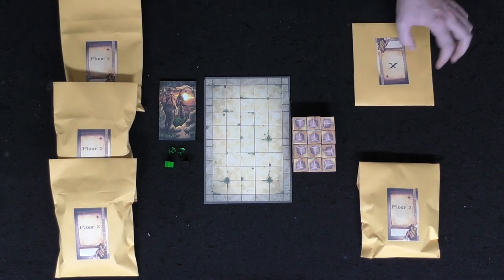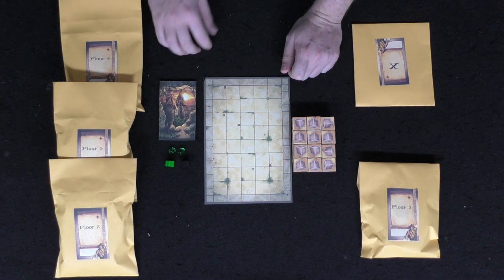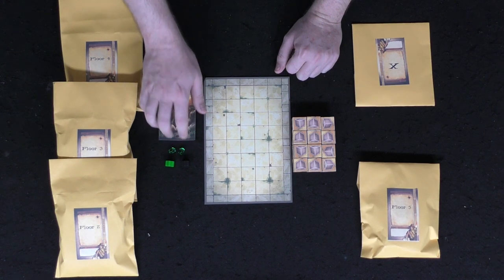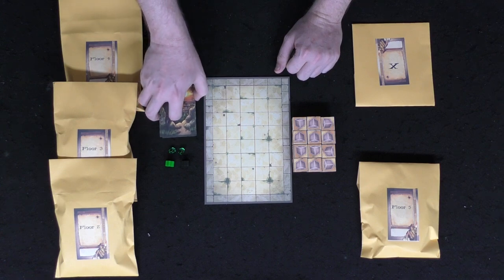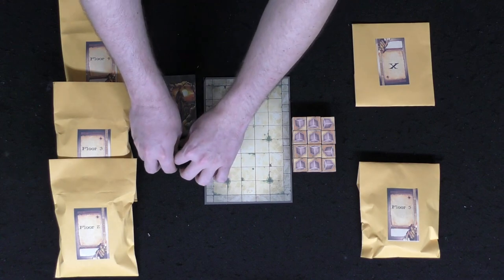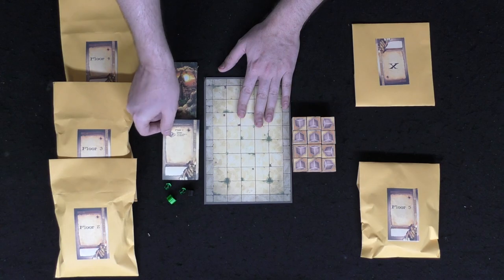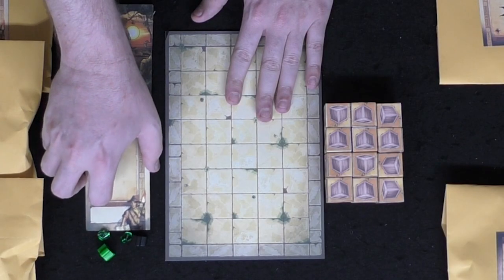In this prototype — subject to change — we have five different floors of content plus a hidden mystery floor. There's the main board, two meeples representing you and your arch nemesis, gems, a deck of cards for the first floor, and crates that you'll be using throughout the game.